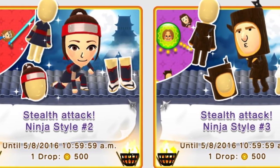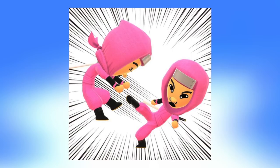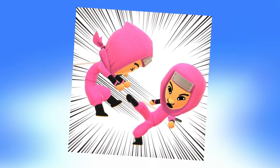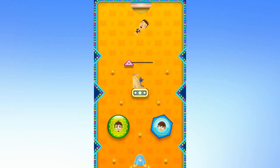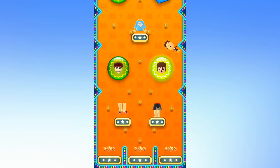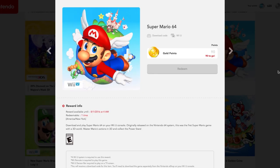The Miitomo drop update includes shoes, hoods, and multiple colors of swords. The cat companion is out, ninja gear is in, but the bread is going away soon too. A Legend of Zelda themed Miitomo drop would be great — imagine getting all the tunic pieces. Also, make sure you're accumulating gold points — it's only 90 gold points to buy Super Mario 64 for the Wii U, so if you're buying a game anyway, it's kind of like a two-for-one deal.